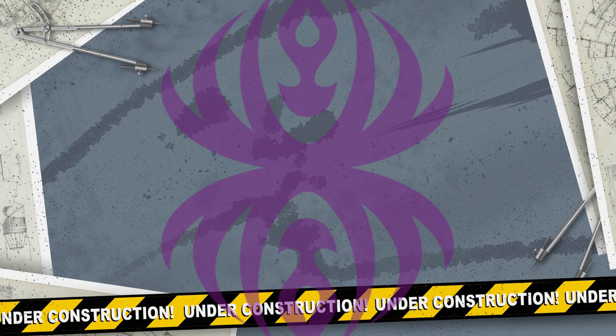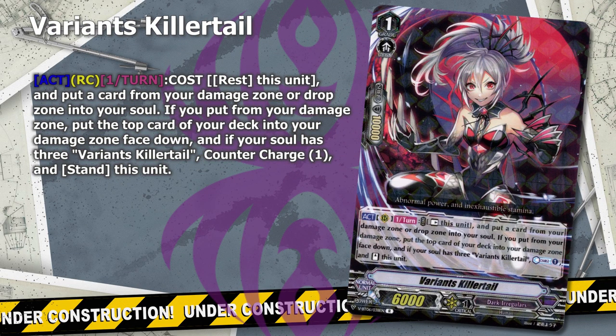Next up we have another card that finds its way in almost every list — not for consistency reasons like Swordbreaker, but because it allows you to achieve your win condition and can enable all kinds of strategies across different decks. Dark Irregulars changed when Varian's Killertail was released. This card allows you to keep filling your soul with cards from the drop zone or damage zone, removing the strain on your deck while giving you more control over what goes into soul. Combined with powerful cards like Dentarian, Dark Soul Conductor, No Life King, and in Premium with Dimension Creeper and Were Tiger Jaeger, the potential added Counter Charge is just a bonus. Thanks to this controlled soul charging, Dark Irregulars can achieve OTK turns very consistently across all kinds of executions — Anok, Master of Vif, Varian's Hardleg, Hope on Damp, Gusteal — it's all possible, and Killertail stands as the centerpiece to all of it.